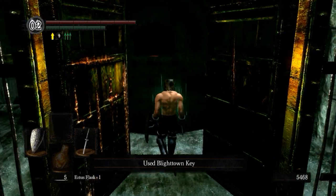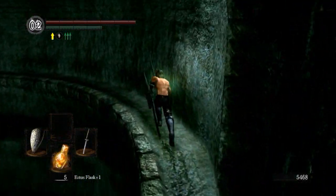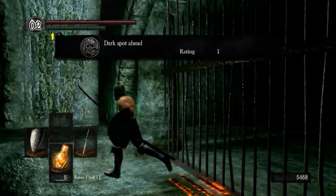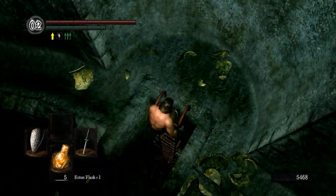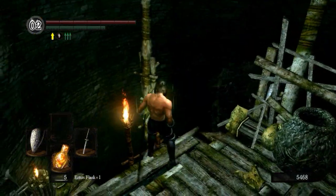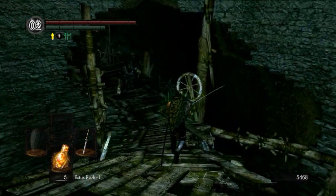As soon as you step in, the lighting just forcibly changes to be this muddy, gross mess. There's a huge hole in the ground. We're going to cut around it — circumnavigate the hole — and then see the message that says "Dark Spot Ahead," which is very, very true. Go ahead and slide down here. Slide down here as well. I'm going to try to be as careful as possible; I would not be very surprised if we encountered a death down here.